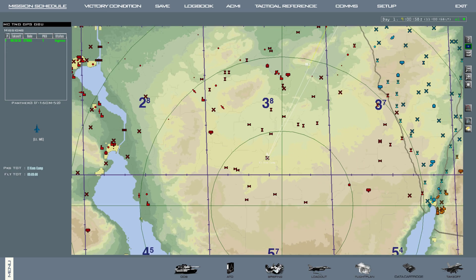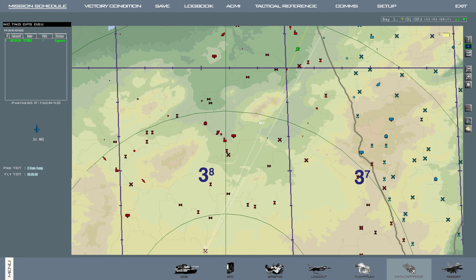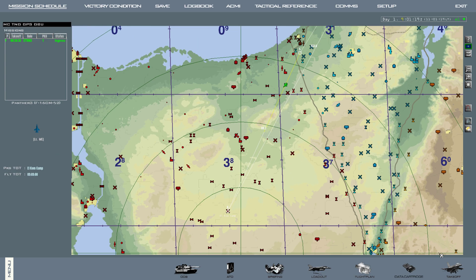If you're unsure whether your target steer points actually saved or you hit accept on them, you can bring up your data cartridge down here and click it. On the targets page, use your arrow keys to cycle through your steer points, and you can see all four steer points have targets. So we'll come over to comms, hit comm plan, IFF plan, hit save, and we'll hit take off.